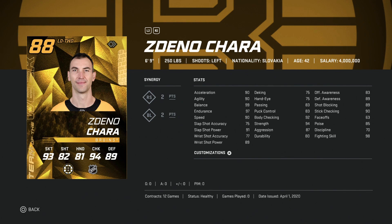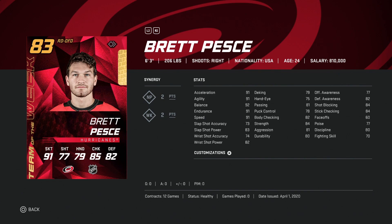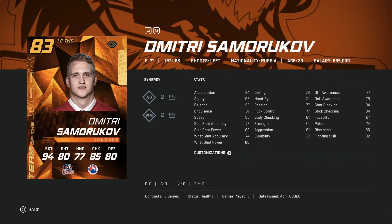We've got the 88 Zdeno Chara. Even with 90 skating he still has a place because you can deny zone entries — there's nothing people can do about him, he's just so large and one of the most overpowering cards in the game. His speed is brutal but it's not a bad card. The 83 Brett Pesce has nice size but his skating at 90 isn't enough — not like Zdeno Chara — to make up for it.